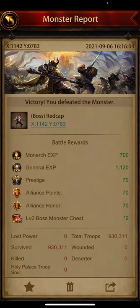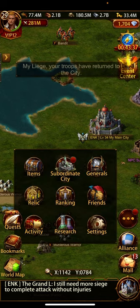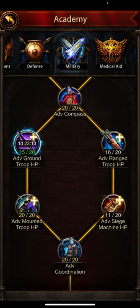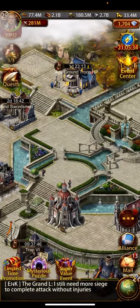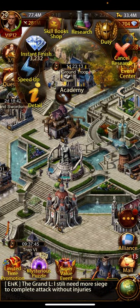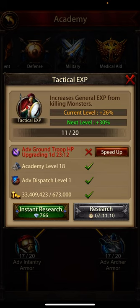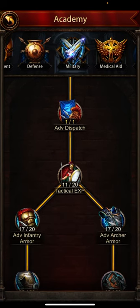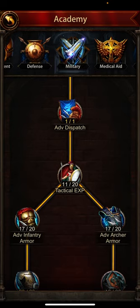To increase attacking experience, you have to go to the academy — click on Research, or you can go to the city and click on Academy. In this section, when you increase the general experience from killing monsters stat, if this level is higher, you will get a higher percentage of experience from monsters.